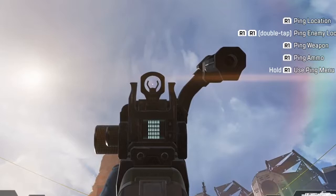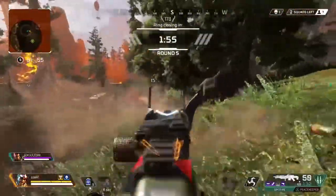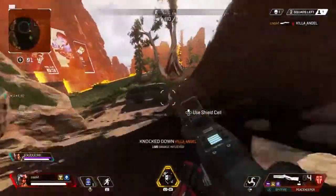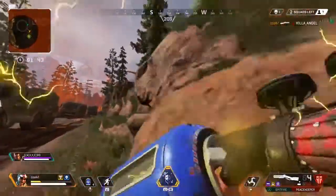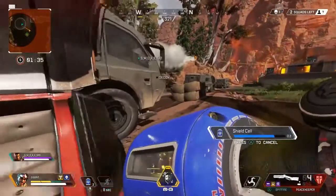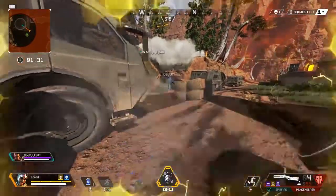Even without an optic, the iron sight is amazingly good — it takes up the screen just a little bit but it's manageable. If you like using a red dot or any other optic, go ahead and put that on, though I feel like it may create a little bit more recoil. There you have it — that's the weapon guide for the Spitfire. I'll be bringing you a lot more in-depth videos about the other guns. Make sure you comment below and let me know which guns you want to see next.